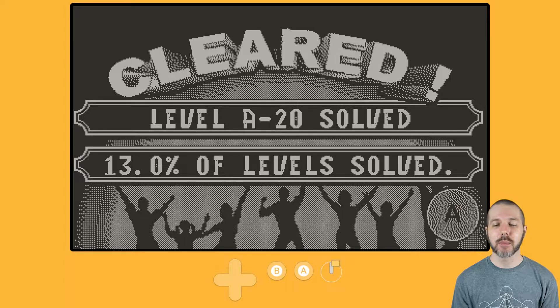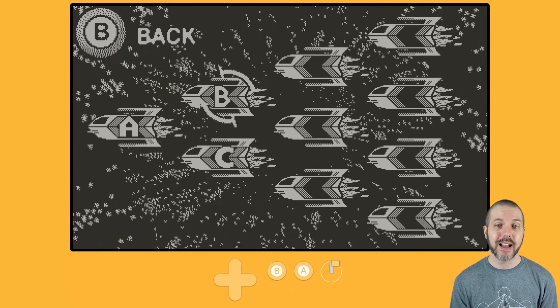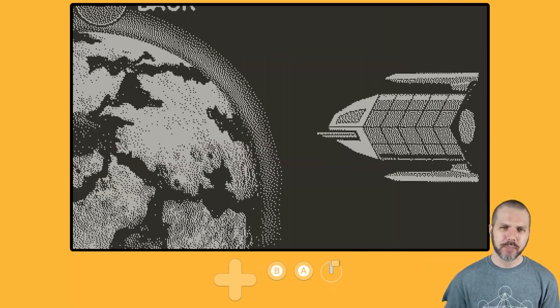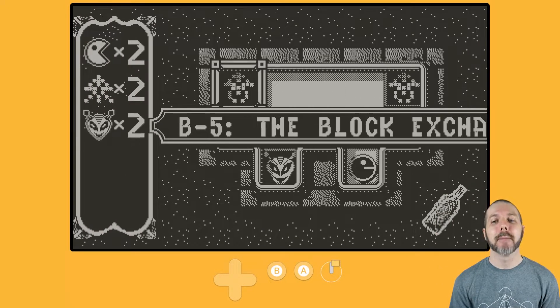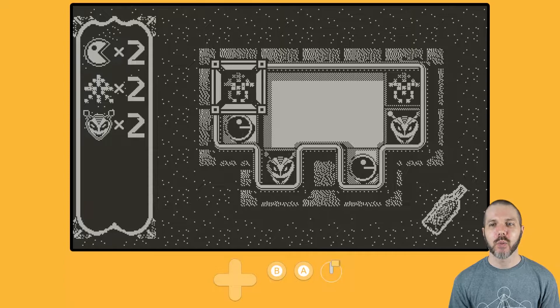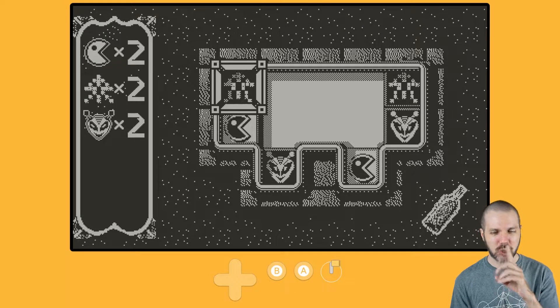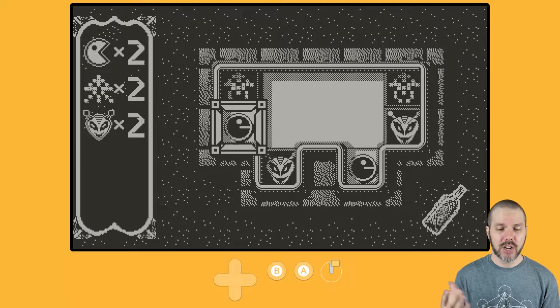So that was some of the first area. Let's hop into some B and C stages now, because man, I get stuck — I'm on stage five of B. Let's hop in here and try to finish a stage on camera for the first time. It might not happen, because look, we have two of the little squid guys, two Pac-Mans and two bugs, and I kind of get the idea of what I should be doing, but I haven't quite figured out how to do it exactly.